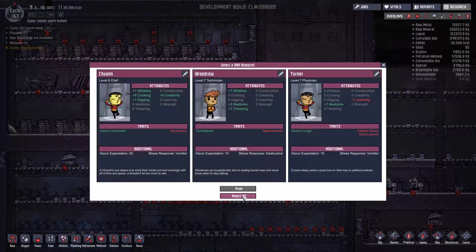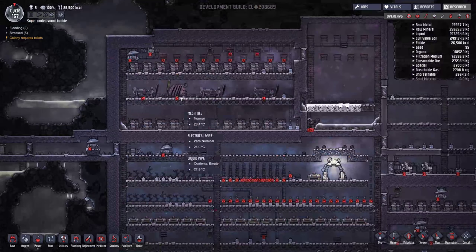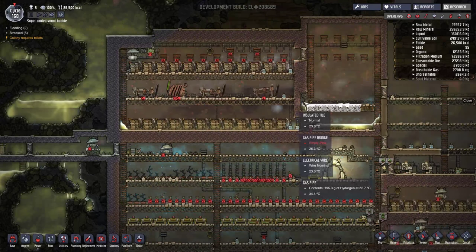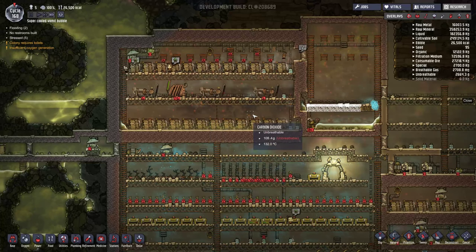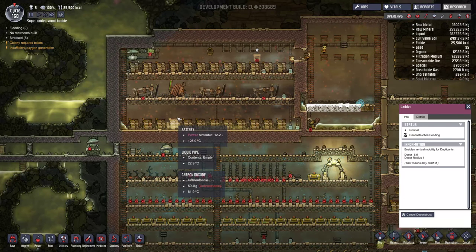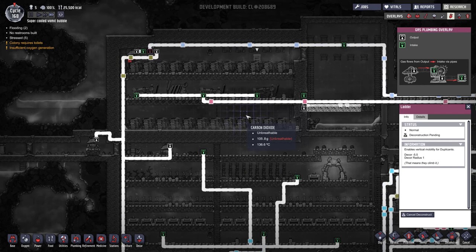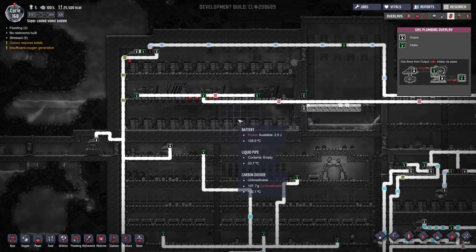We'll turn this generator on. It's going to produce carbon dioxide — that's fair enough, but we should be all right. Apparently a decent amount of carbon dioxide in your steam room is alright. As that's activated, let's see when the next hydrogen gets there. Let's take our strokes gas pipes just there.